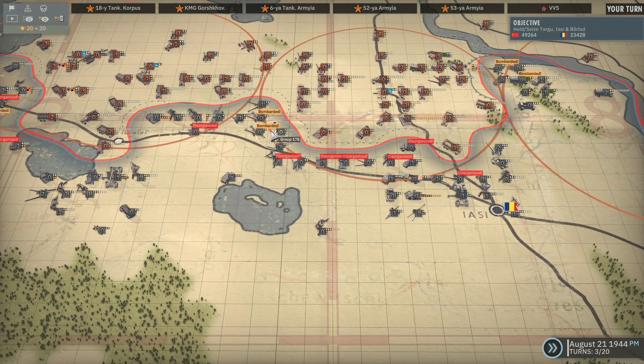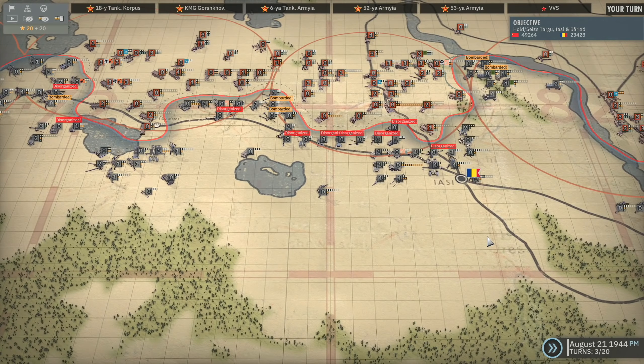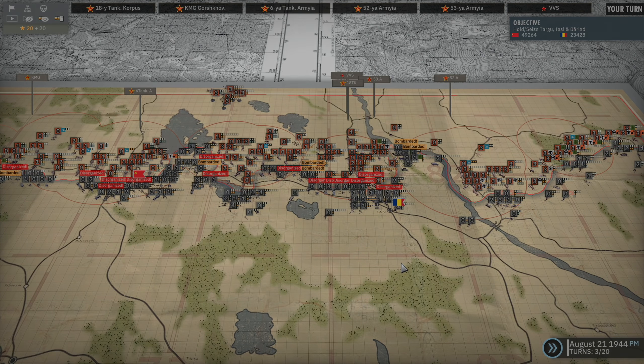We're going to keep up the momentum - just keep crashing into their defenses and breaking them down, disorganizing them and creating salients all over the place. They're very, very thin across there, especially with all of these units now disorganized. I guess we're getting very, very close to Iasi. Alright, that's it - hopefully you guys enjoyed it, thanks for watching and I'll see you in the next one. Goodbye.